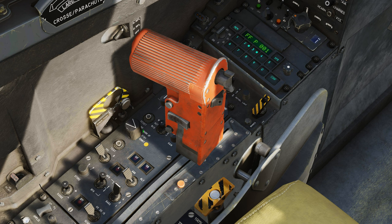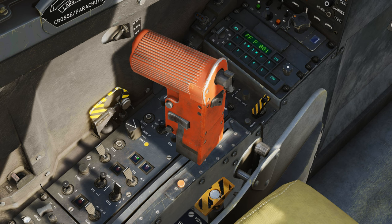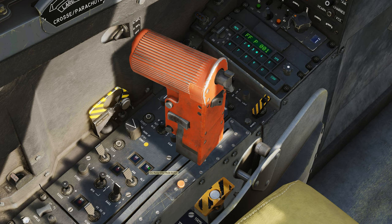Third row is the radar power knob. You're going to have off, warm up or preheat, standby, and emit. Fourth row is the radar test button — this is not functional, but if it becomes functional in the future, it'll start the radar's test sequence. Right here is your deck mode (ground avoidance radar) and visum mode, which is your ground mapping radar.